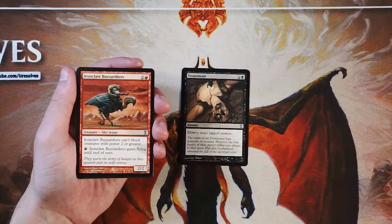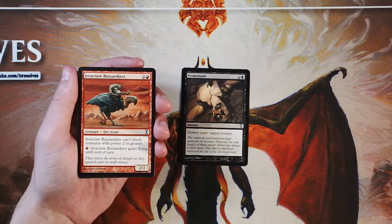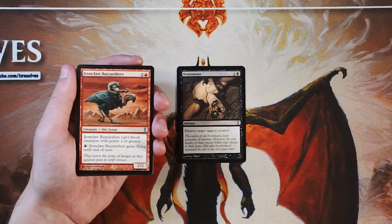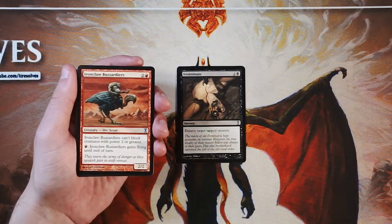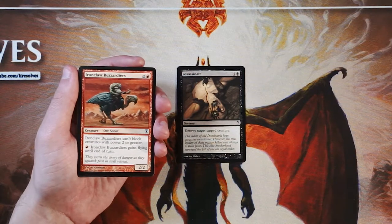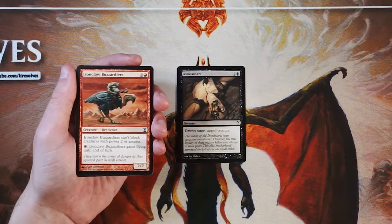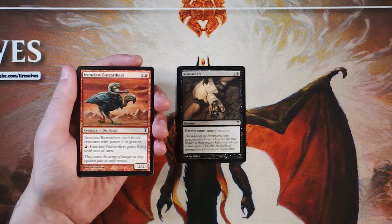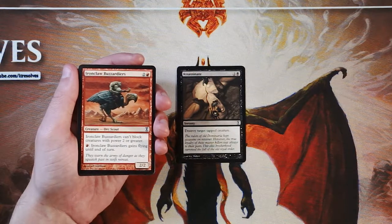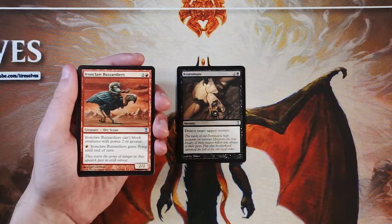Iron Claw Buzzard Ears is a 2/2 for two and a red. It can't block creatures with power two or greater, but you can pay one red and it gains flying until end of turn. I don't love this card. It's a 2/2 for three on the onset with the downside that it can't chump block. On top of that, it does get flying, but it's conditional flying — you have to pay more mana just to do it and it only lasts until end of turn. That's just a lot of investment. Maybe for filler purposes if you're looking at curve you could consider this solely because that flying can make it evasive, but I don't love it.